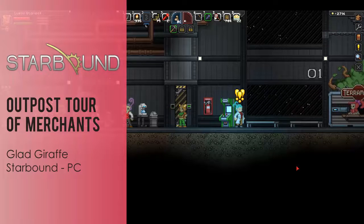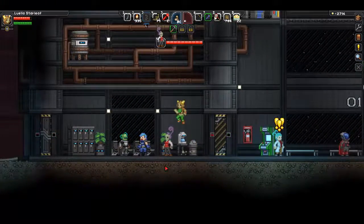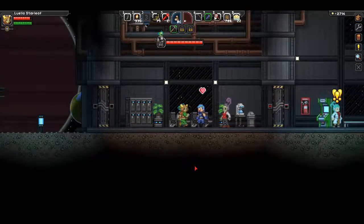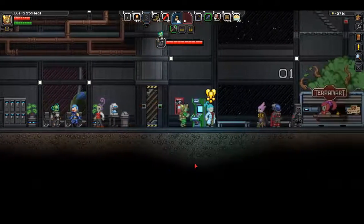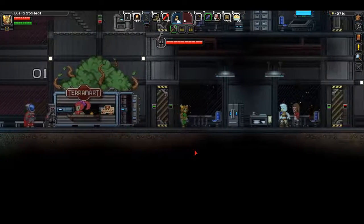Hey, it's Red Lace, and today I'm going to take you on a tour of the outpost in Starbound Gladiraffe. The outpost is kind of like a base where you can collect new missions from NPCs, and you can also shop at a few different vendors that are here.